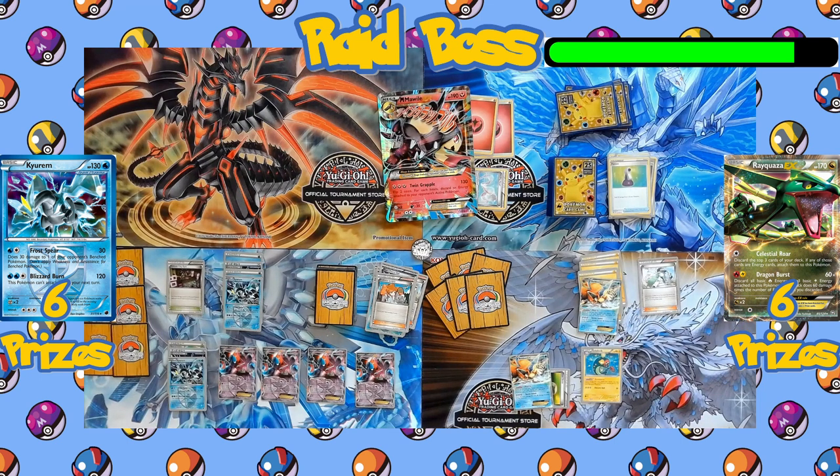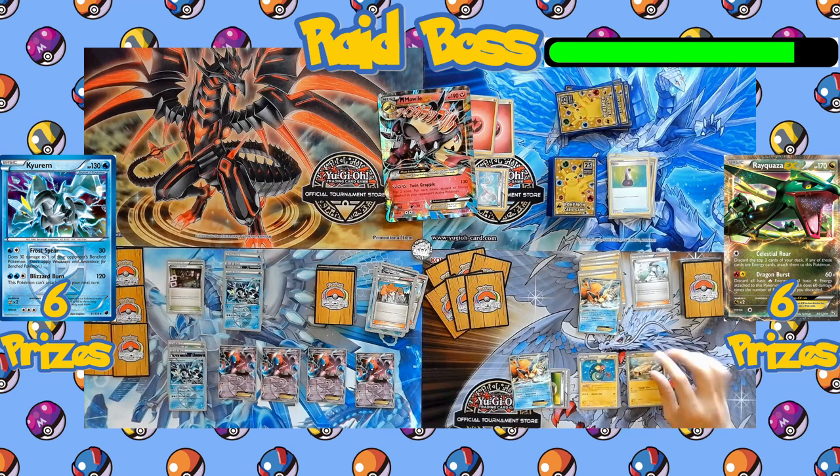On the Rayquaza side, they play their Supporter N to shuffle their hand and draw six brand new cards. They didn't get useful cards, so they play a second N — normally a player can only play one Supporter per turn, but in the raid format both players have access to both Supporters, meaning if one player wants to use both for their side they can, leaving their teammate with none. Since Team Plasma didn't play any Supporters, the Rayquaza side got to play two.